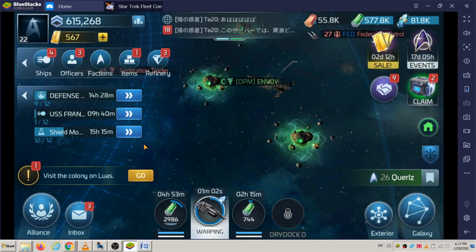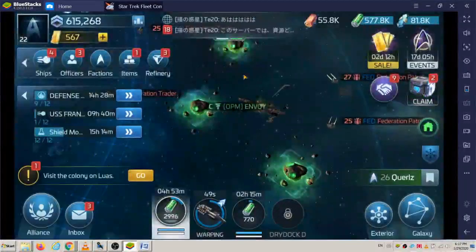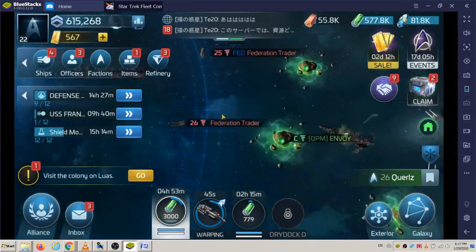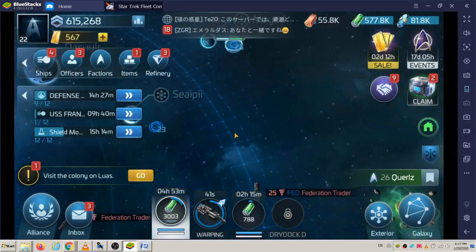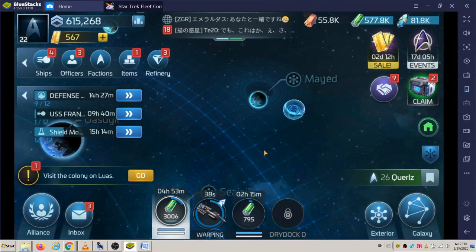There's still one minute left here. This is almost at full unprotected — I'll recall this. You can see there's no other ship here; I'm the only one on this node. These red ones are not other people's ships — they're actually other people's bases.